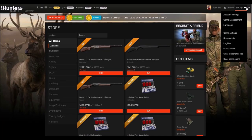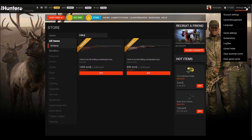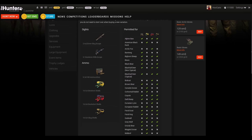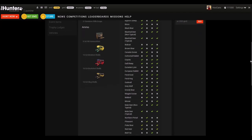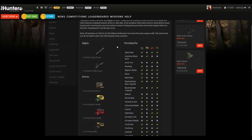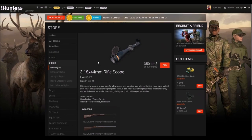My next recommendation would be the drilling combination gun. It also uses the 9.3x74R ammo for its rifle part, so it has the same long list of permitted species. But it also has a built-in 16-gauge shotgun part, which makes the list of permitted species complete — you can hunt all permanently available animals. The scope selection is limited to the shotgun slug scope and a dedicated rifle scope, but the really strong rifle part makes up for that disadvantage.